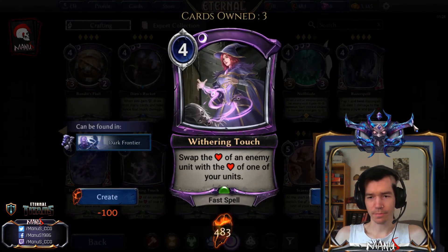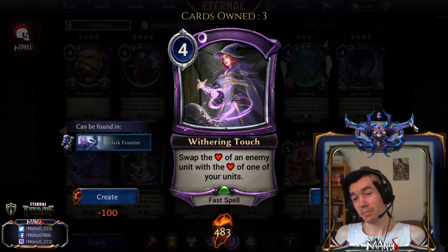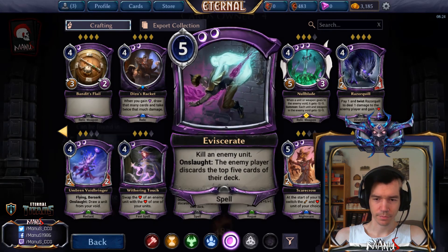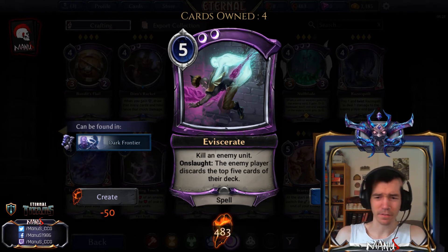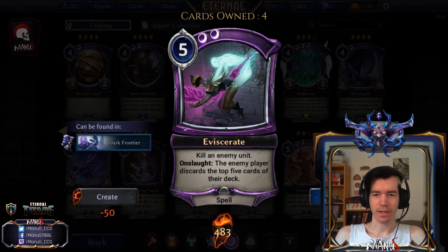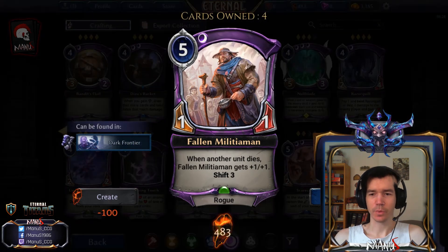Next we have Withering Touch - you swap the health of an enemy unit with the health of one of your units. It's a fast spell, very expensive, very conditional, and clearly not constructed playable. Even in limited I'm not a big fan - I'd rather leave this in my sideboard in draft. Next we have Eviscerate, a nice limited removal. A bit expensive but unconditional hard removal is always nice, and while five isn't cheap it's still serviceable in limited. Not a constructed playable obviously.